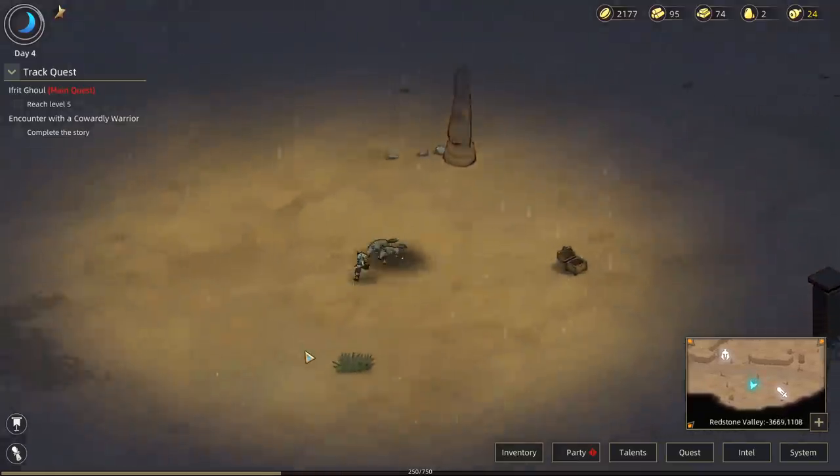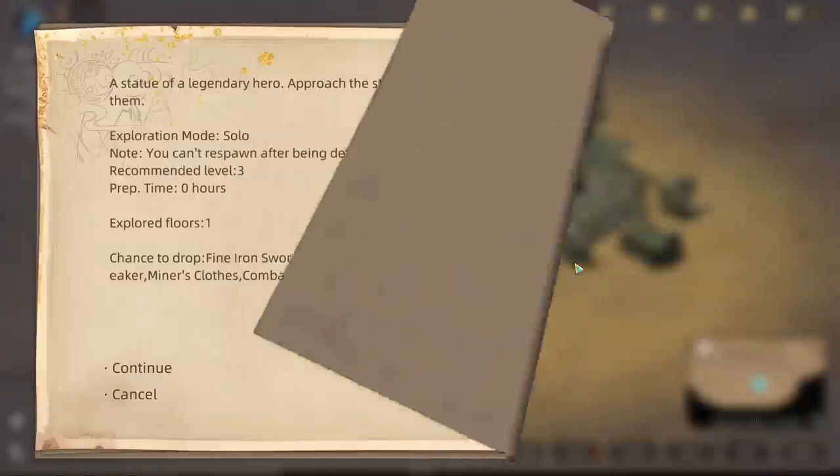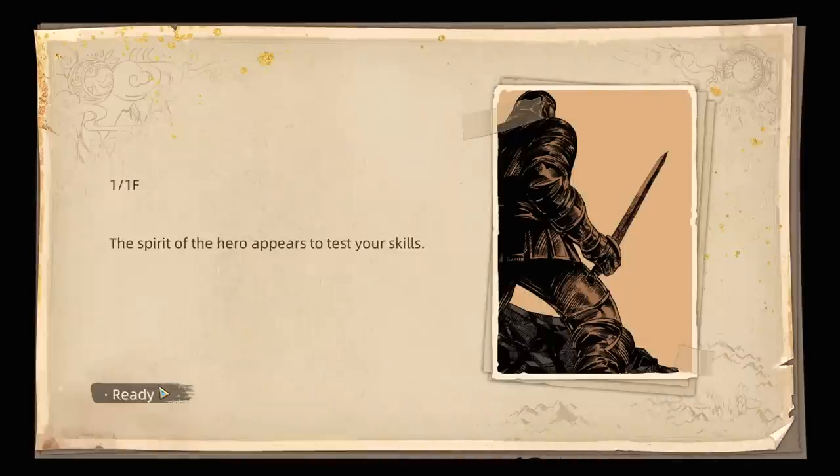What does the Desert Tracker's Scroll do? Is this a battle area over here? Statue of a Legendary Hero — approach the statue and learn from it. One floor, we should be level three, let's give it a go. Why not? The spirit of a hero appears to test your skills.